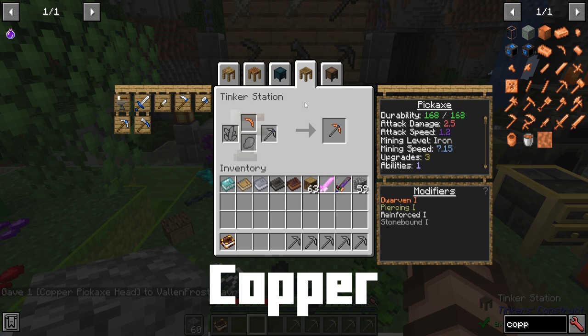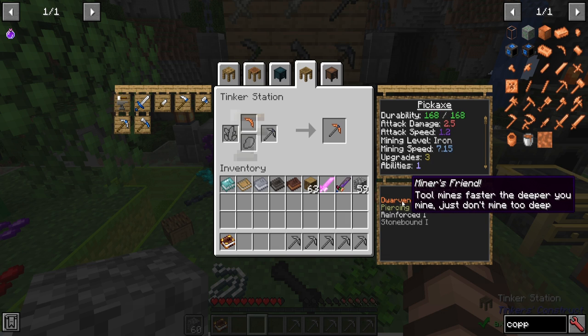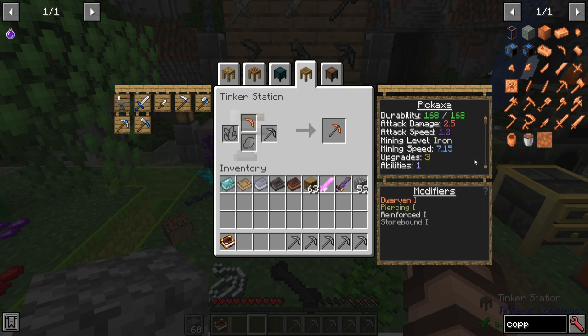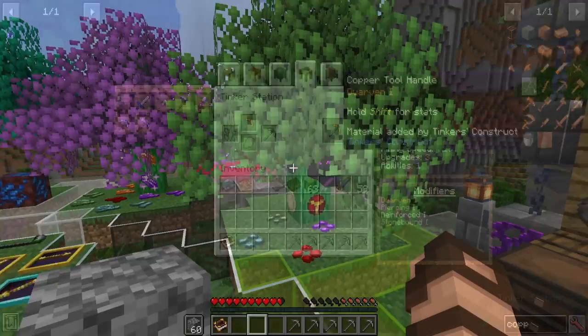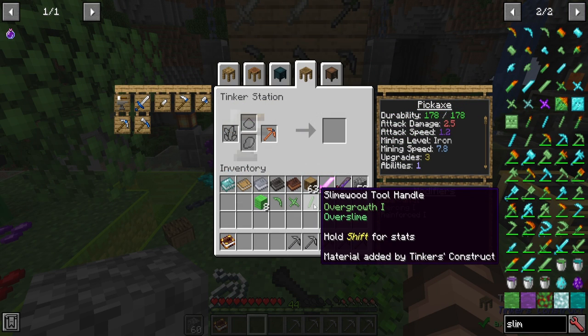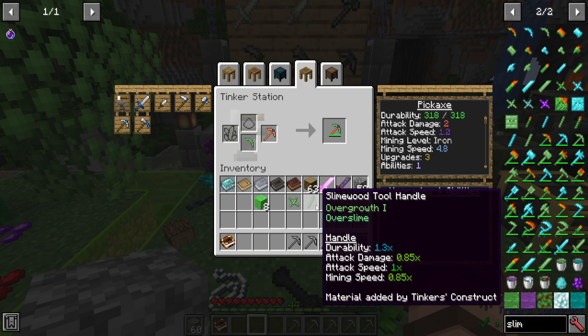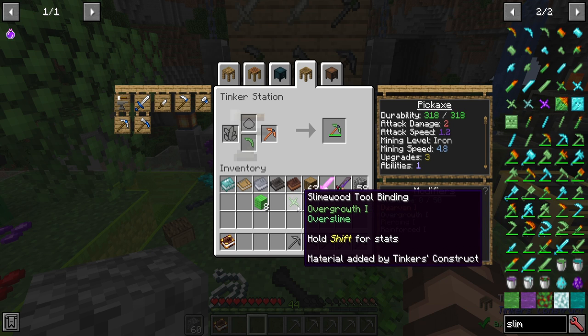Let's talk about copper — you can easily smelt this in a regular furnace without even needing a heater. You can carve it into a pickaxe head and give it the dwarven trait. Besides being more durable than other entry-level materials like stone, it also mines faster the deeper you go — at lower Y levels. You can add a tool handle as well and get dwarven 2, mining even faster. If you come across slimy trees, you could use the heartwood to make tool parts. Slimewood tool parts have a higher durability but come with some negatives for damage and speed.